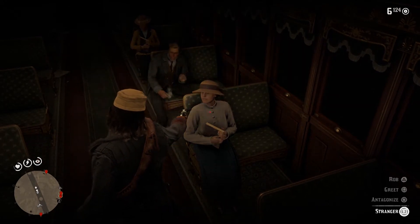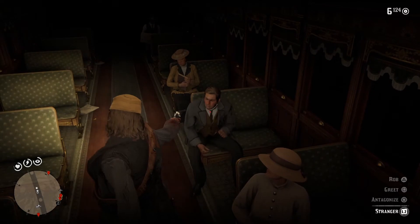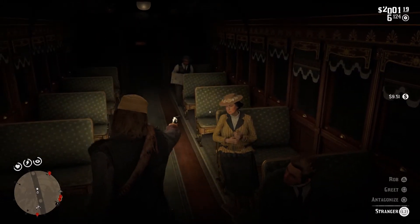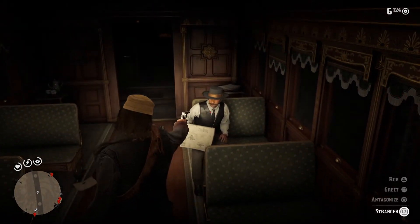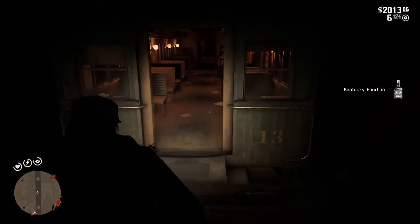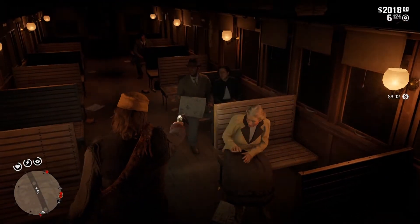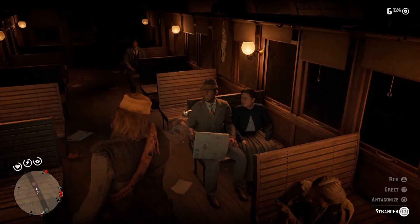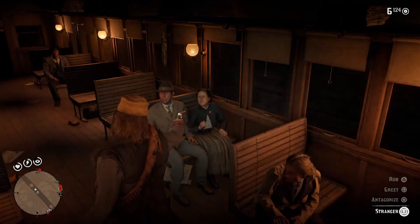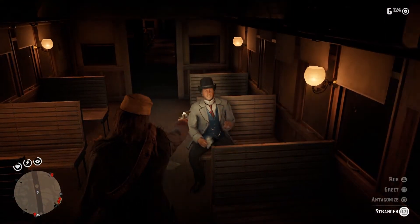We're just going to work our way through the passengers. You average anywhere between $5 and $15 a piece from each of these passengers with cash and jewelry and that kind of thing. You're going to make most of your money sticking up the passengers. You'll also take a hit on your honor every time you rob one of these folks, so if you're trying to do an honorable playthrough, you might want to consider that before doing a lot of train robberies — it will definitely knock your honor down. I got a gold nugget from that guy. You definitely want to take your time and rob each one of these passengers.